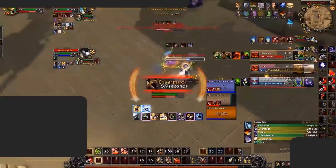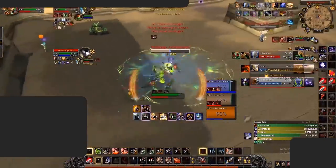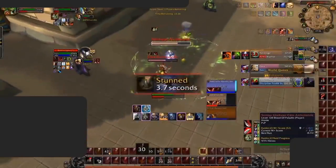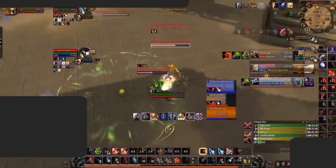Arms can deal a ton of damage in all situations, especially in two-target ones — spreading dots and dealing as much damage as possible, which can lead to unsuspecting kills. Even though most of your gameplay involves dealing damage, another key portion is peeling the enemy team well during their offensive setups, using your toolkit to reduce pressure. Peeling well at the right time can save strong defensive cooldowns that your partners may need later, making your team harder to take down.